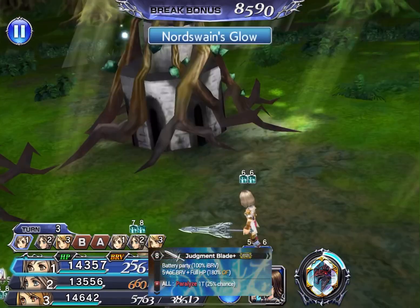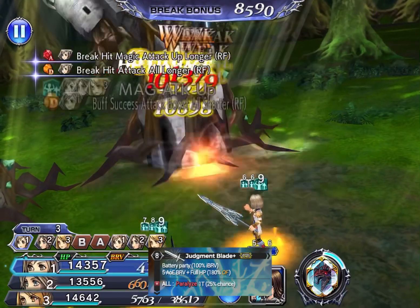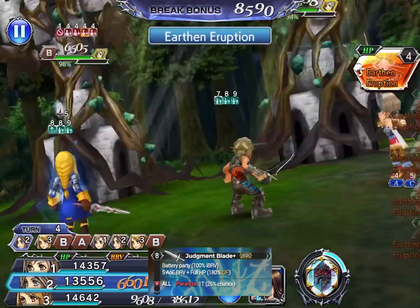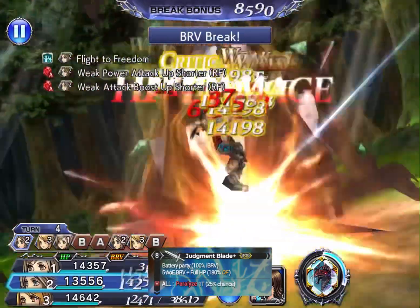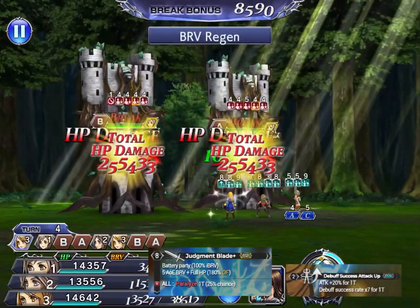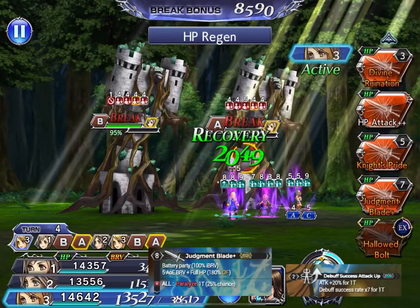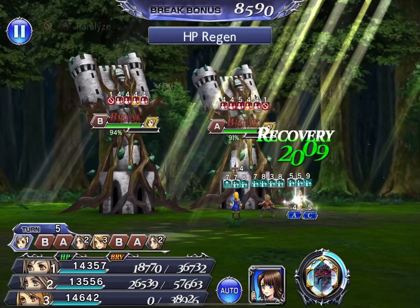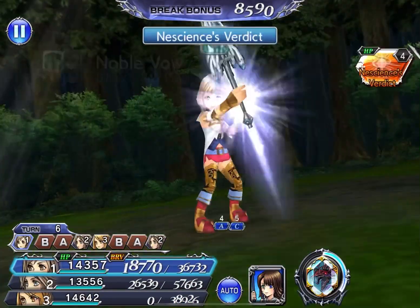Her Skill 2 inflicts Paralyze at only a 25% chance, but the idea behind using Skill 2 is you only use it after her additional attack, which extends the debuff percentage by 7 times — making the Paralyze a guaranteed proc from her Skill 2.